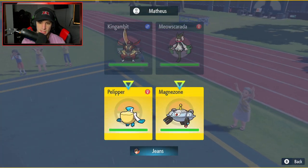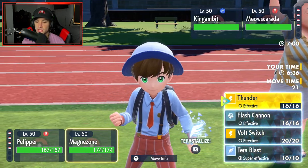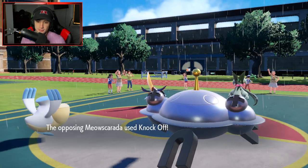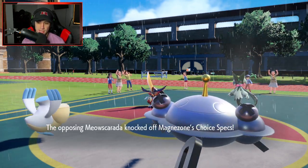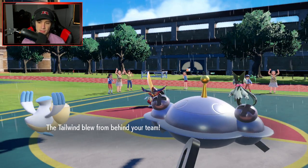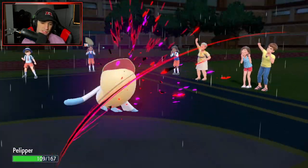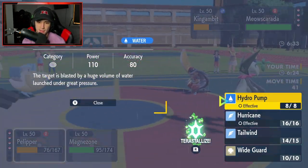We set up Tailwind and start ripping Thunders. I really don't want to change the Flying typing, so let's just start getting after Kingambit with Thunder. Knock Off comes out and changes to straight Dark type, which takes away my Choice Specs - so I don't have Choice restriction anymore. That's actually not too bad. Tailwind gets set up from Pelipper and Thunder drops on Kingambit for big time damage. No paralysis, but we have speed on the board.